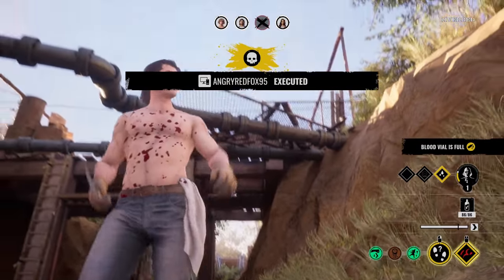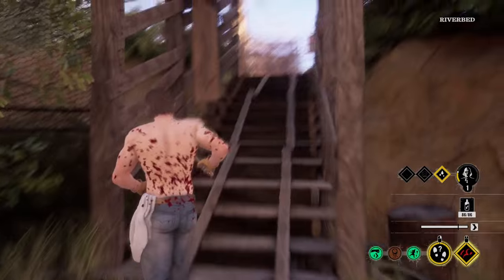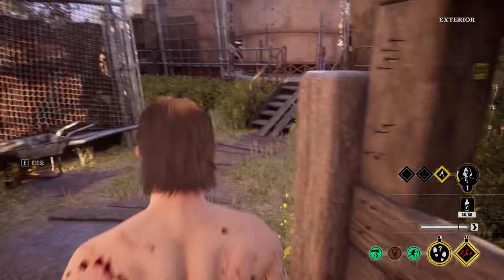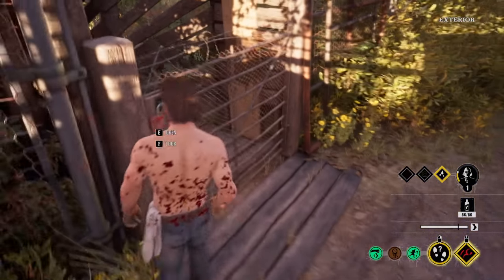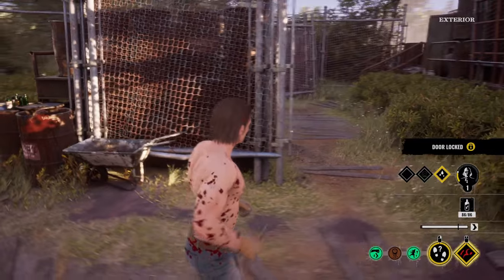Doesn't he look beautiful with all this blood on him? There's a lock on this gate. Looks like he found someone with the name — Virginia. She should be right here.